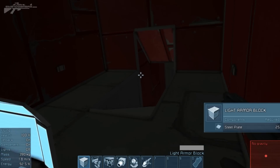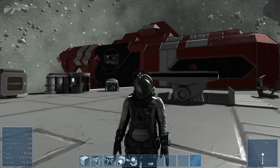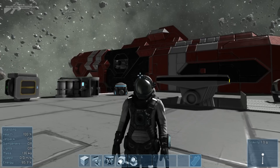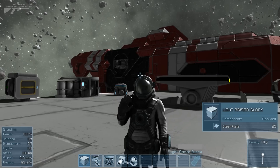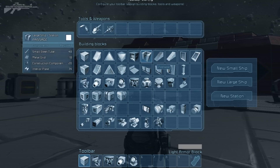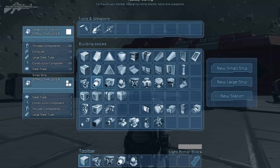Survival sounds like quite a scary thing with a lot of new features to get your head around, but it's rather simple. First, let's get our heads around the inventory. When you select an object, you get a nice grabbing animation and you're shown what an item needs to be constructed — a cockpit requires quite a few components due to its complexity, while a simple block needs very little. The inventory tells you everything about items and how much they require to build, with the top entry being a large ship and the bottom a small ship.